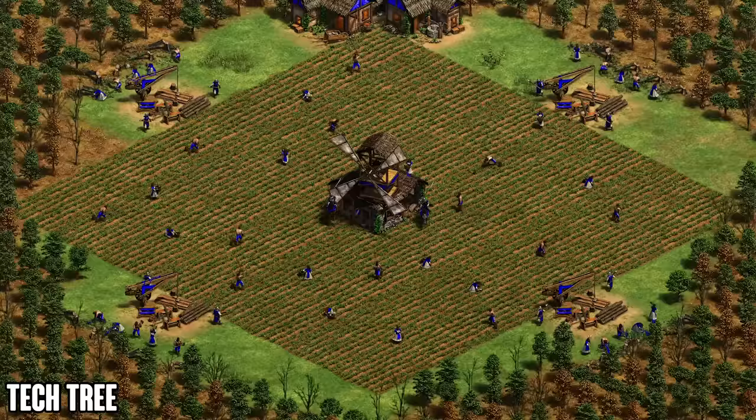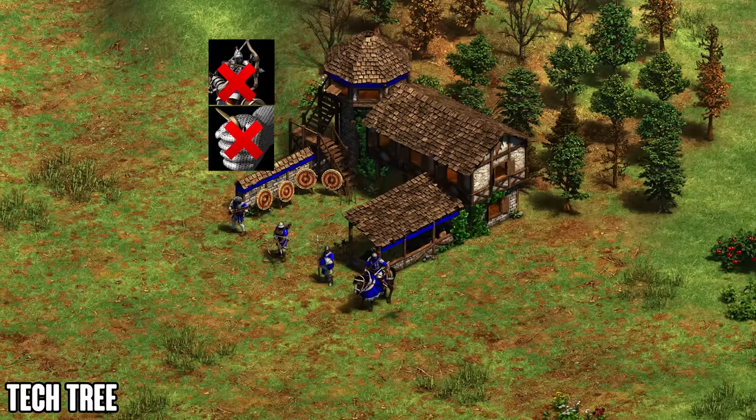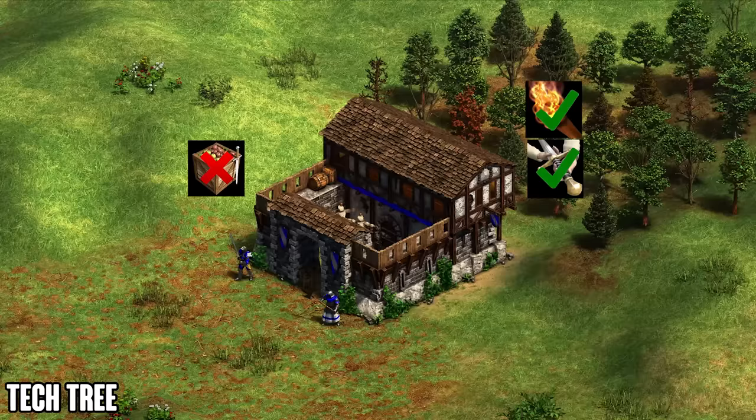Their team bonus is that relics generate both food and gold at the same pace. Now let's take a look at the tech tree. At the archery range, it's pretty lackluster — they have the Crossbowman, Elite Skirmisher, and Cavalry Archer, but they're missing Arbalest, Heavy Cavalry Archer, Thumb Ring, and Parthian Tactics, making the archery range pretty weak.